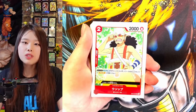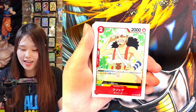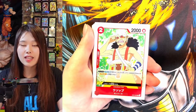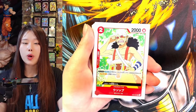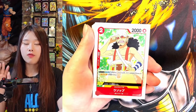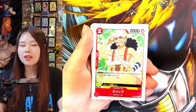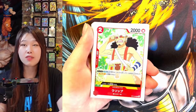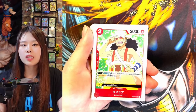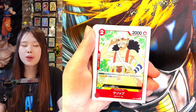This character is Usopp, and he was also known as Sogeking. He's extremely good at bluffing, and he uses a slingshot as his attacking mechanism. If you attach two Dons to this card, then your opponent cannot block with cards of 5k or more power. I think this card is pretty good against the Kaido deck and Kid deck, because Kaido has a 5k blocker and Kid has a 7k blocker. But it's kind of useless if you're doing a mirror match against Straw Hat, because a blocker like Chopper is only 1k.